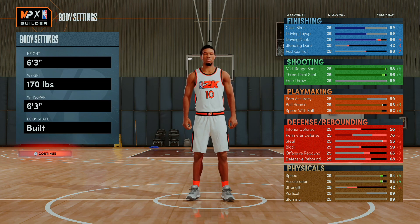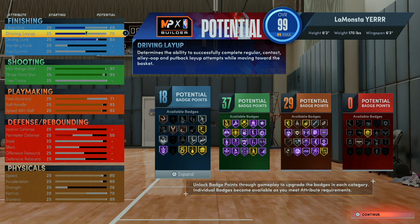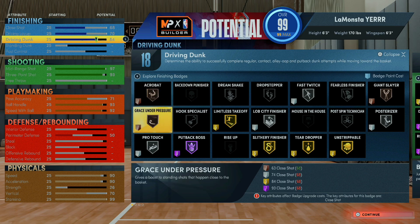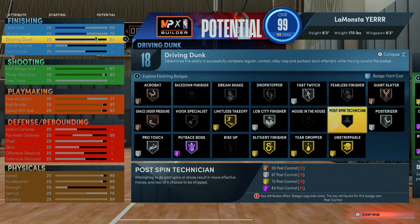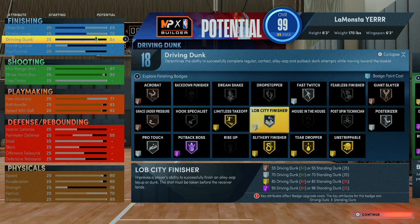Let me go into the complexity and show you guys the details. All my badge points are already here. Starting with driving layups — my driving layup is a 70 just so I can choose certain layup packages; you need at least 70 for things like long athlete packages. My driving dunk is an 84 just to have the ability to dunk. I can get unstrippable, slithery, and posterizer on silver with that.